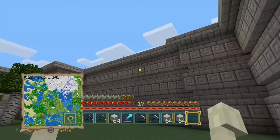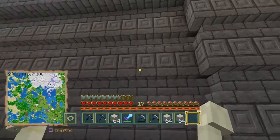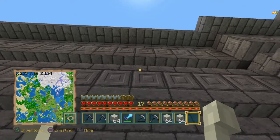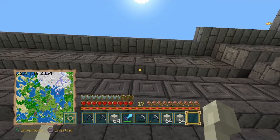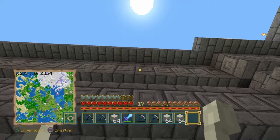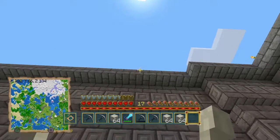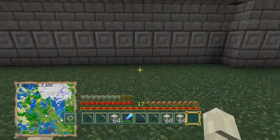As you guys can see, these walls are not easy to make. We've got staircases, chiseled stone brick, staircases again, chiseled stone brick, regular stone brick, and then stone brick for the railings.